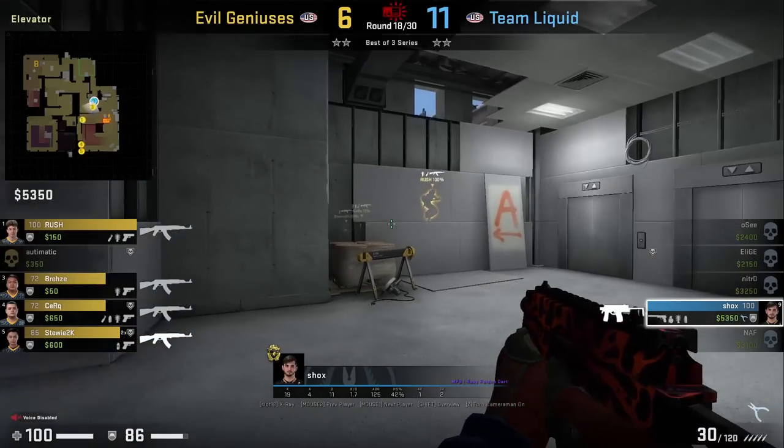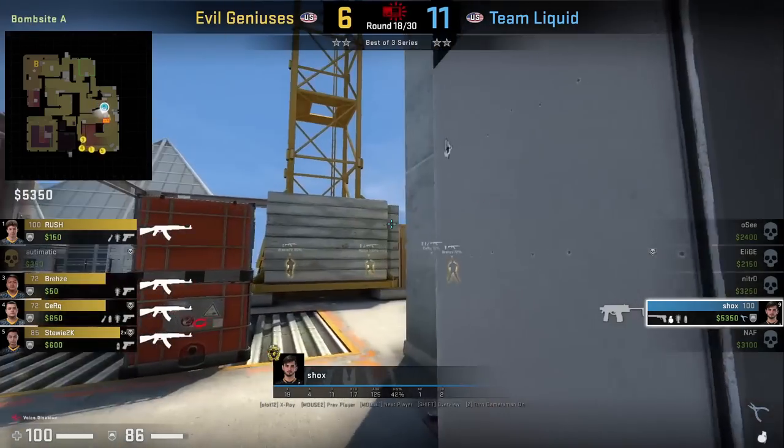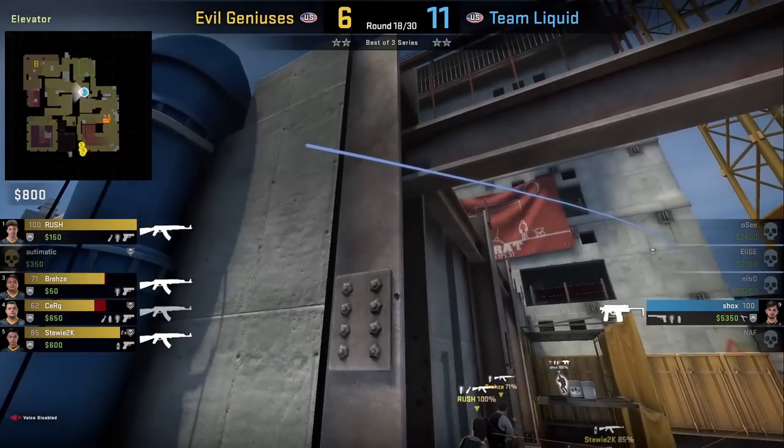A very common save position on Vertigo A site is the back platform, and all four EG players are there. Shox attempts the Doja nade but unfortunately throws it too far. Nonetheless, good attempt.